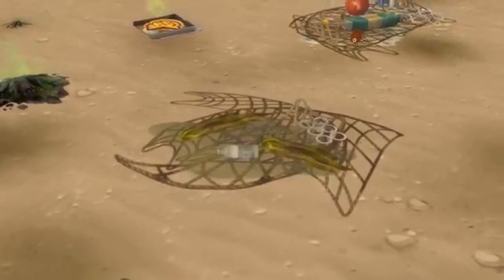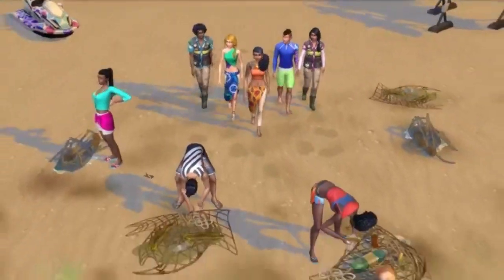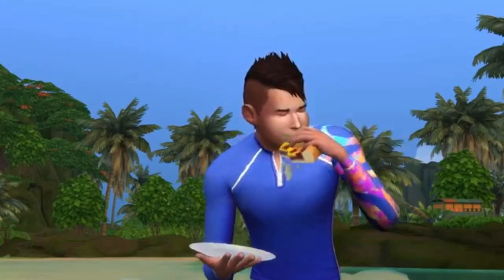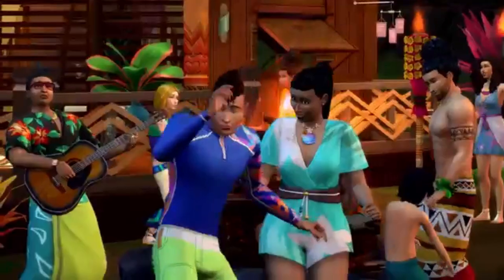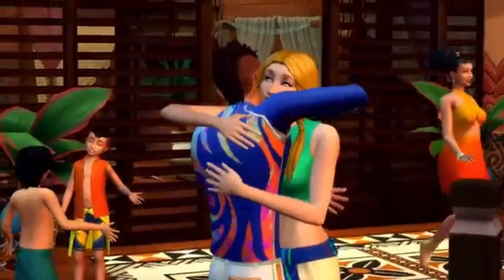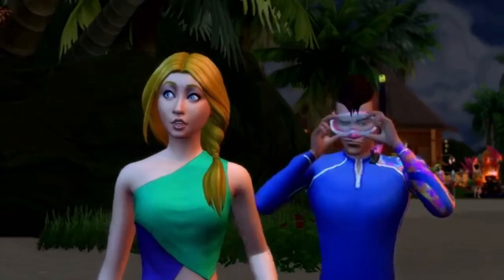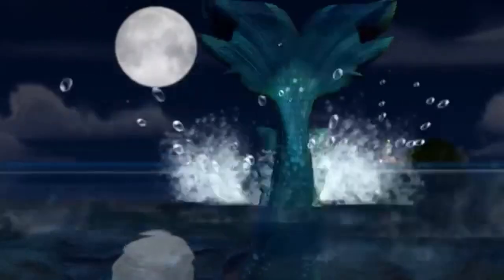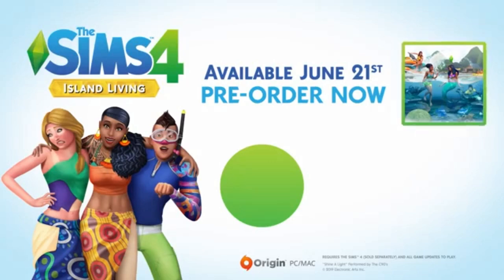There's also a new aspiration and it's going to be under location. There are two new traits and one of them is called Child of the Ocean. For gameplay, this is really cute: if you guys own Cats and Dogs, your dogs can actually swim in the ocean — the SimGuru said it was really adorable. Toddlers can also splash around in shallow water as well as build sand castles, and children can go snorkeling in the wading areas.